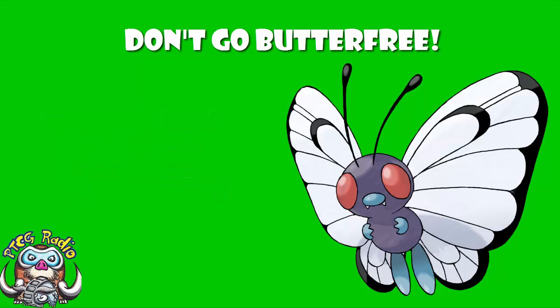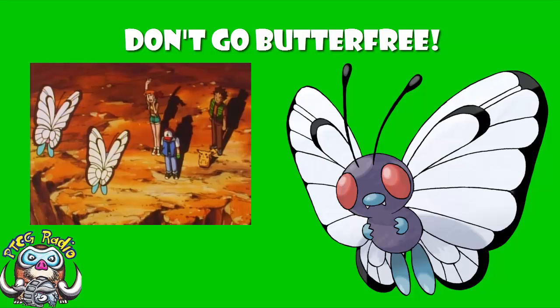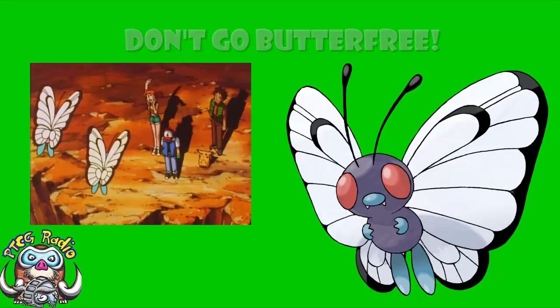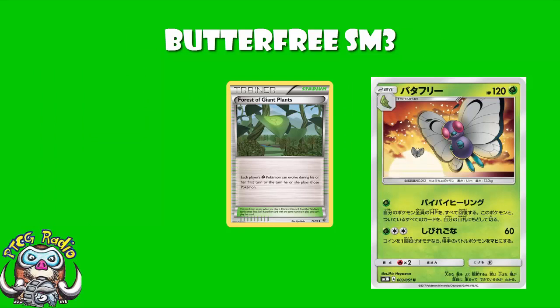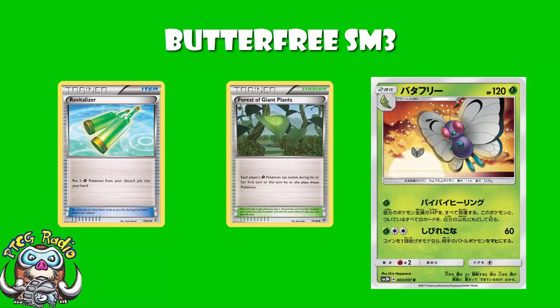Butterfree's always good — he was one of the originals, we all remember the Bye Bye Butterfree episode of the Pokemon anime that basically broke all of our hearts as children. Butterfree is a Stage 2 Grass Pokemon, which means he can use Forest of Giant Plants to evolve up whenever he feels like it, and we've got the item card Revitalizer that really helps with this,